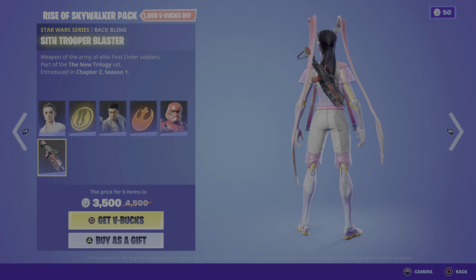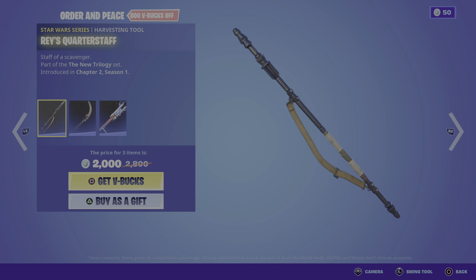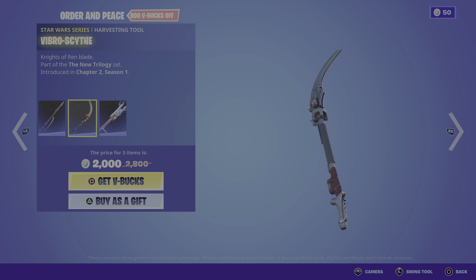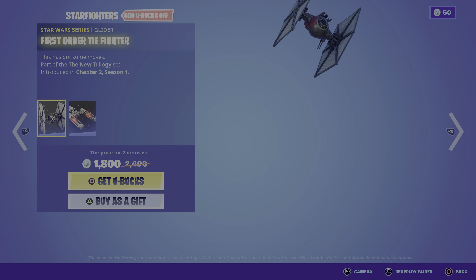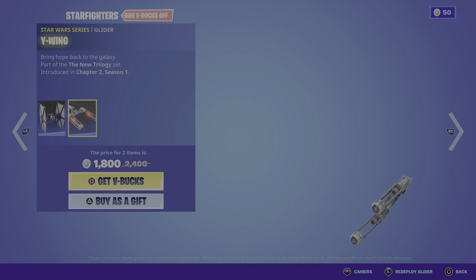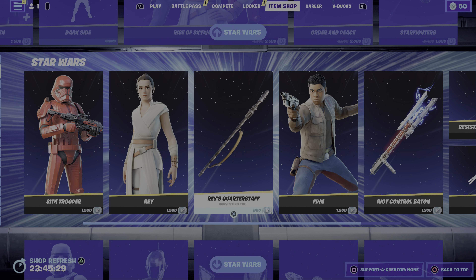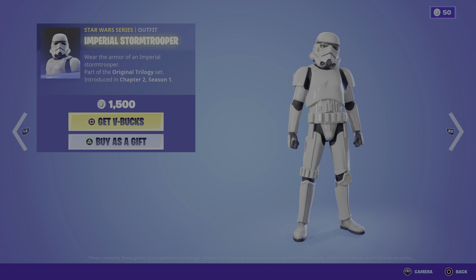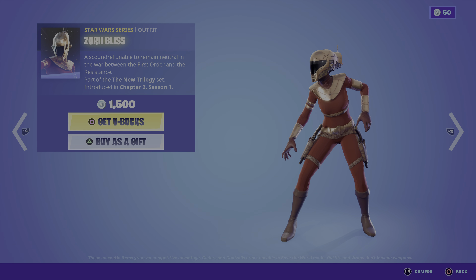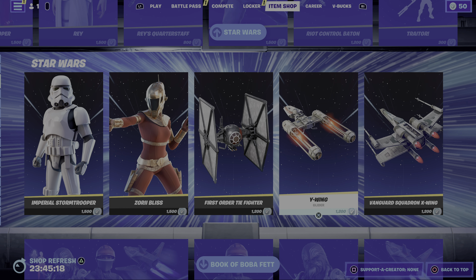We have Sith Trooper, Sith Trooper Blaster, we have the pickaxe. We have the Glider, we have Imperial Stormtrooper, we have Zori Bliss, we have the Gliders.